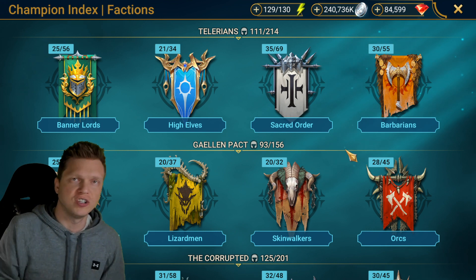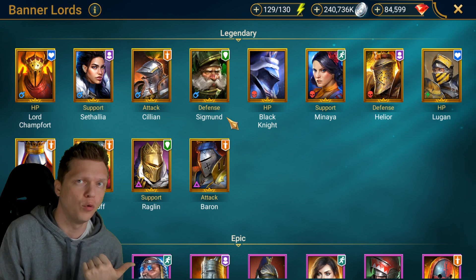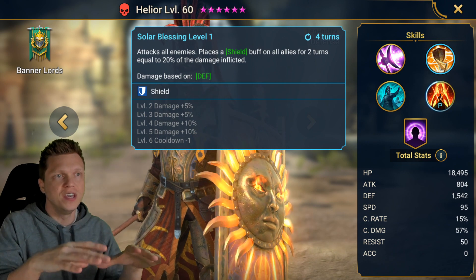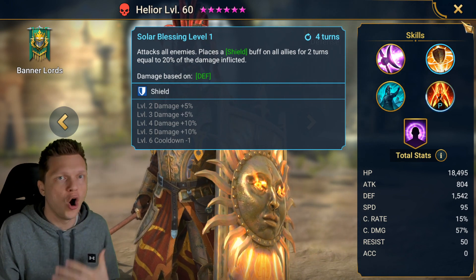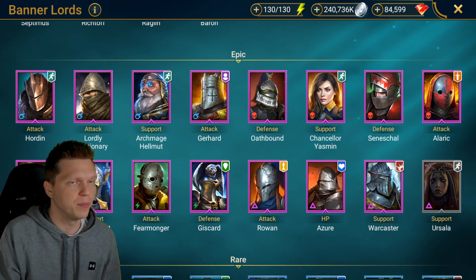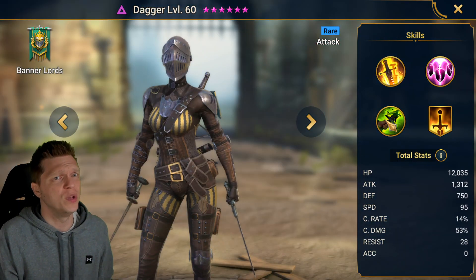Now let's dive into the factions quickly and touch on champions that stand out for this Tellurian Spider grinding. For Banner Lords, don't sleep on Sigmund and Helior — they were event champions tied to fusions or summoning events. Both can be really good shielders: Sigmund places a shield, and Helior has an AOE shield on all allies, functioning similar to Miscreated Monster or Sir Nicholas, hitting all spiderlings and placing a ton of shield. They also give you affinity options to bait the Spider into attacking them, keeping your squishier champions alive.